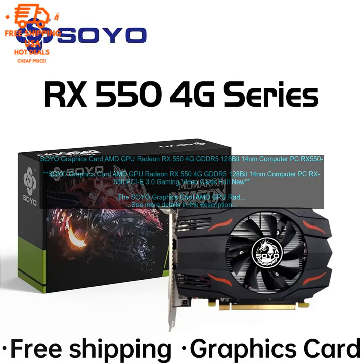This is a great option for budget-minded gamers looking for a powerful and affordable graphics card. The RX 550 is based on AMD's Polaris architecture and features 4GB of GDDR5 memory. It has a 128-bit memory bus and a boost clock speed of 1275 MHz.